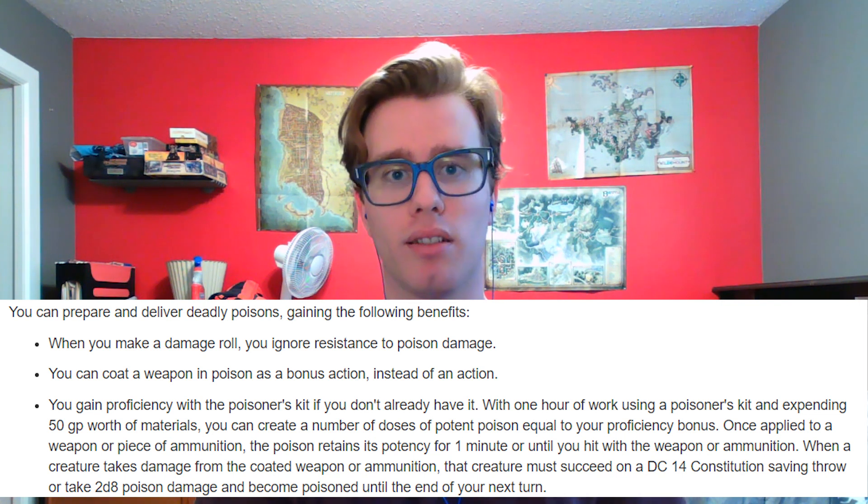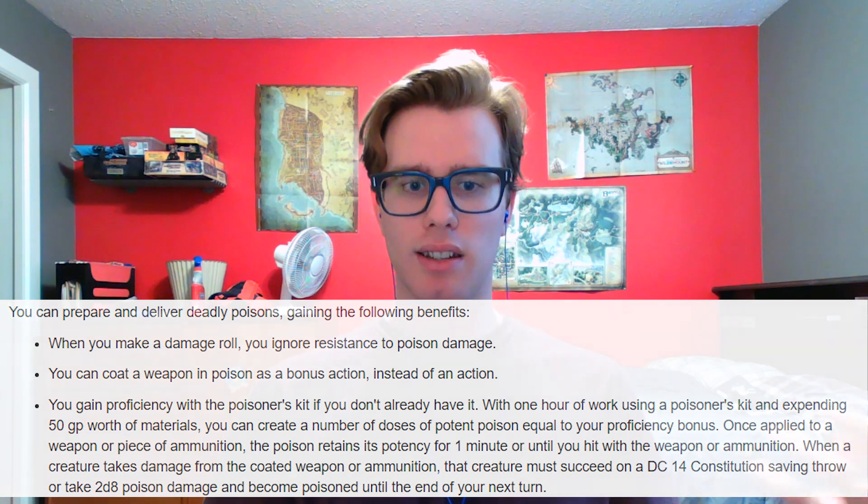The poison we get is just a DC 14 Constitution save dealing 2d8 damage on a failed save — not the greatest, but not the worst, especially since we're taking it right at character creation, meaning enemies probably aren't the strongest in terms of con saves. This is the best time to actually make use of this feat. Mechanically, something like Piercer or Mobile might be more practical, but thematically the Poisoner feat is probably the best way for us, as a martial character, to get access to the Poison condition and Poison damage really early on. So grab the Poisoner feat, make some poisons, coat your weapons, and give your enemies the worst day possible.